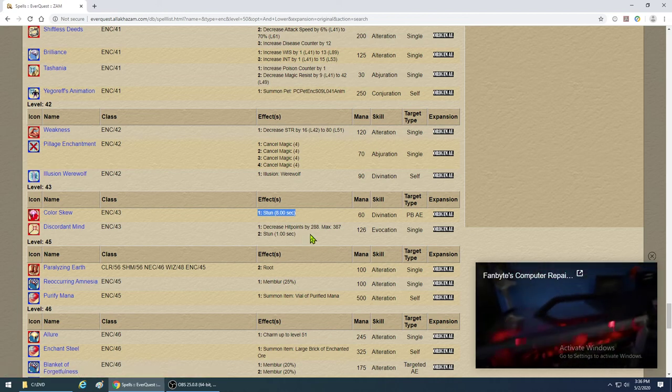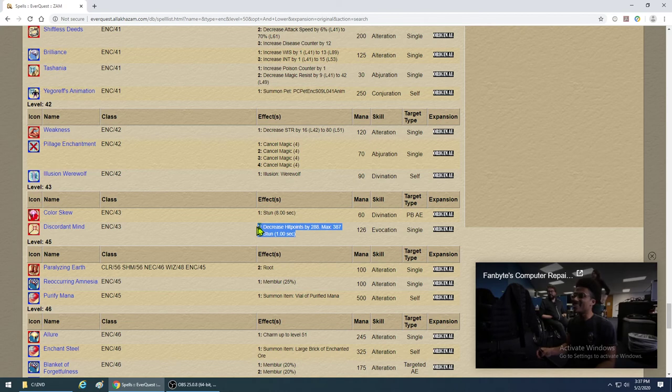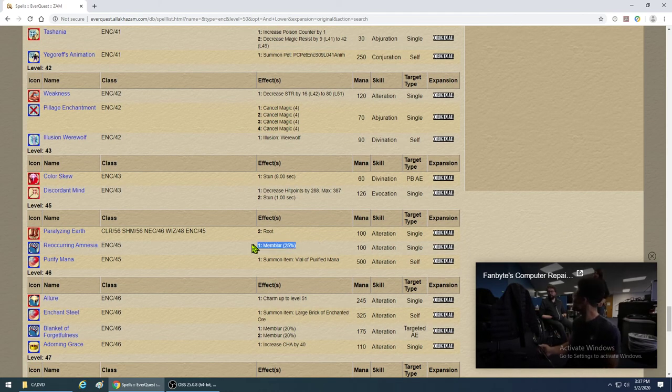Discordant Mind is 288 damage — another nuke, go ahead and get it. Recurring Amnesia is an even better Memblur — get that. Skip Paralyzing Earth — don't need it.